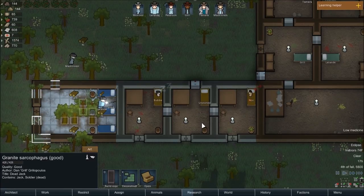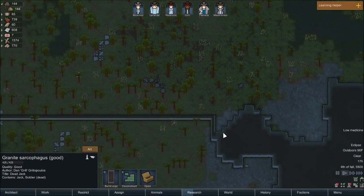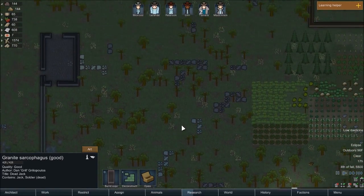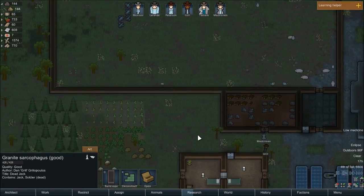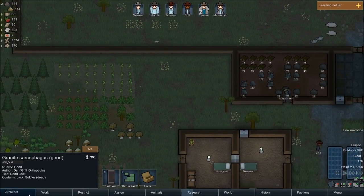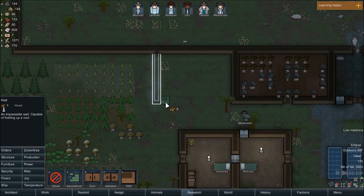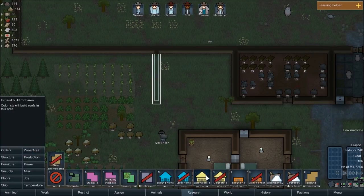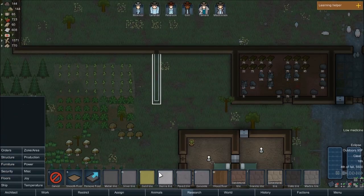Now we do have two more potential recruits here. We are working on finishing this place. All I want to do is just keep sealing myself off. Eventually we can turn this into a little defensive emplacement. But right now I just want to tell them to build a roof here.